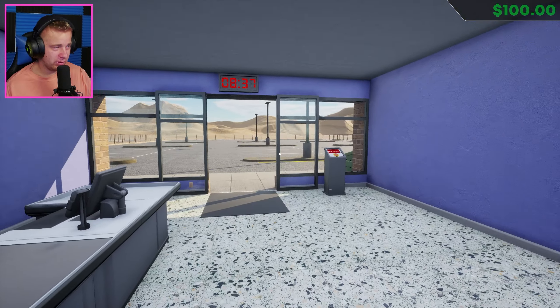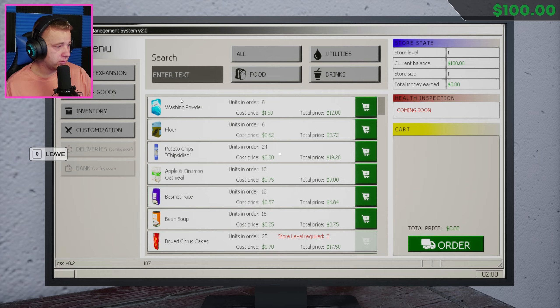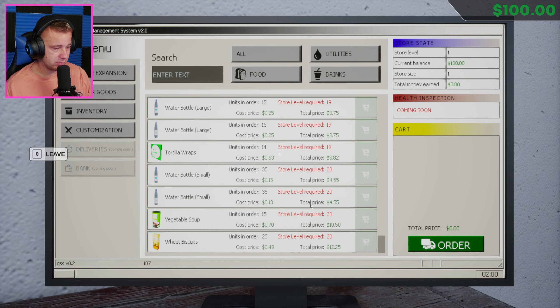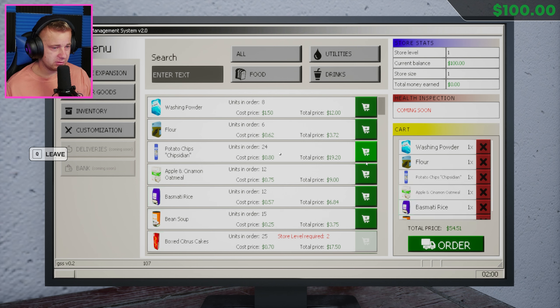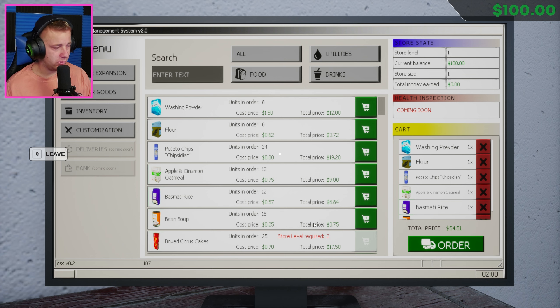It looks like we got one shelf already in here. It's already 8:30, our store is closed currently. We got to get some products ordered in here. Let's go ahead — order goods — let's see what we got going on. This is just everything, so all our products right now. The store level is like the product licenses, kind of like in Supermarket Sim. We're going to go ahead and order some of these. We have a hundred dollars, not a thousand. I don't get why it's not letting us add more quantity to the cart.